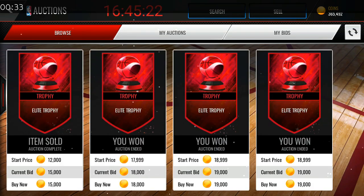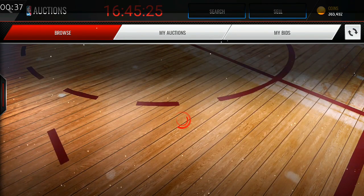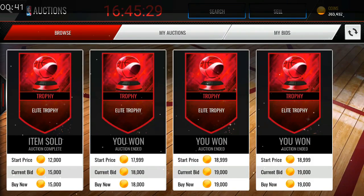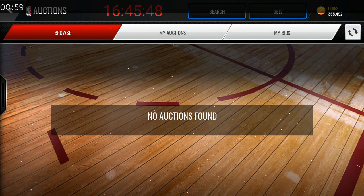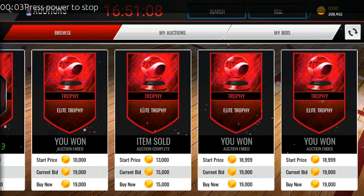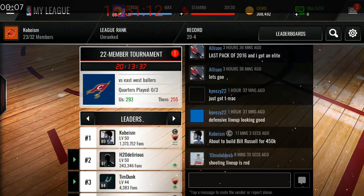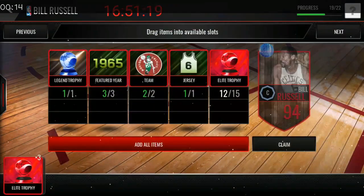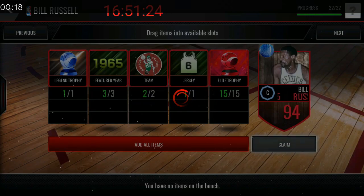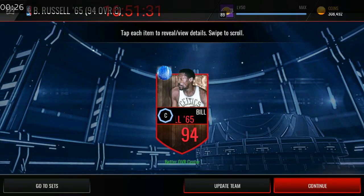The drop time is coming up in about five seconds... let's refresh. No drop this time — another five-minute wait. About 45 minutes have passed in total. I did end up picking up all three trophies. Let's go ahead and put them into the set and complete it — Bill Russell for a little over 450k.